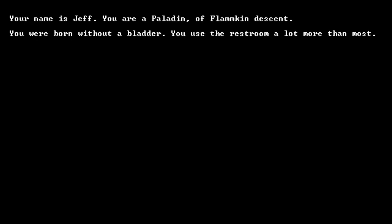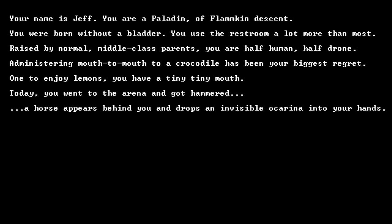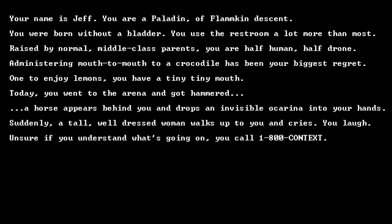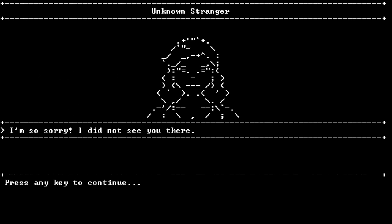Your name is Jeff. You are a Paladin of Flamkin descent. You were born without a bladder. You use the restroom far more than most. Raised by normal middle-class parents, you are half human, half drone. Administering mouth-to-mouth to a crocodile has been your biggest regret. You have a tiny, tiny mouth. Today you went to the arena and got hammered. A horse appears behind you and drops an invisible ocarina into your hands. Suddenly a tall, well-dressed woman walks up to you and cries. You laugh, unsure if you understand what's going on. You call 1-800-CONTEXT. This is your story. I don't know what an ocarina is aside from the Legend of Zelda context - I've never played that game.